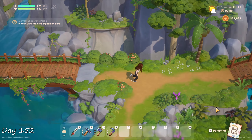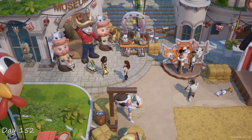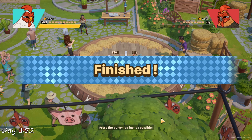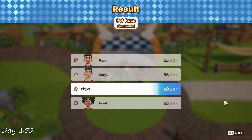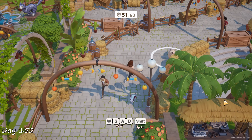Day 152 was the animal festival. I saw Macy with Poseidon again, which is kinda cute. This time I won both the cow and chicken competition, which earned me a bunch of merit points. I also attended the pet race with Fizz, but unfortunately I only got 3rd place and I didn't really feel like doing it again, because this is really tedious with mouse and keyboard.